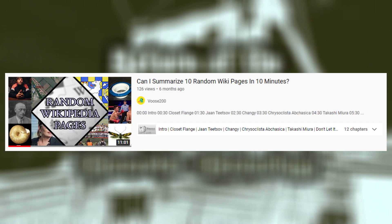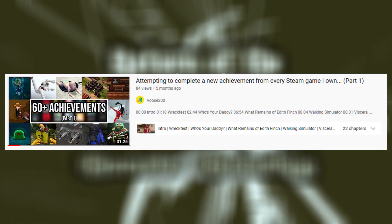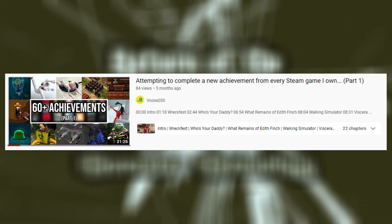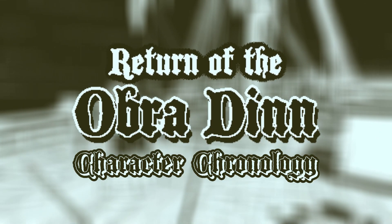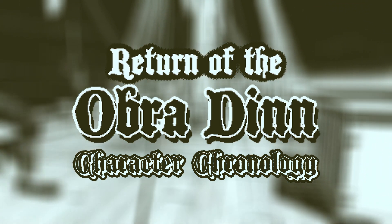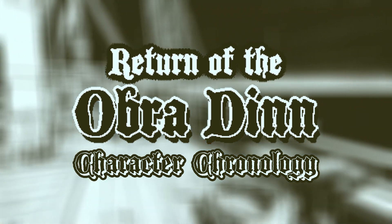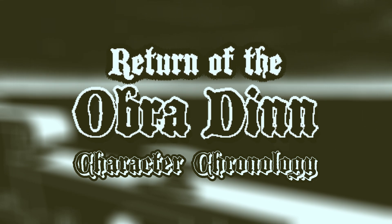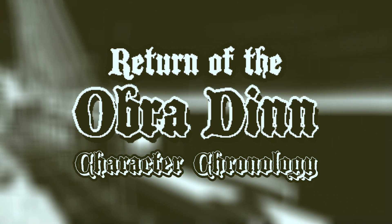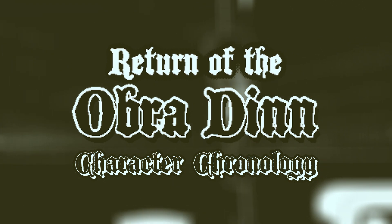Here's a good one where I attempted to summarize 10 random Wikipedia pages, and here's one of my favorite videos ever, where I completed one new achievement from 20 of my Steam games. Alright, now that that rant is over, welcome to my third Obra Dinn character chronology video. This is a series where I analyze the actions of every person aboard the Obra Dinn. In the first video I analyzed the officers, last time we looked at the tradesmen, and in this video we will be exploring the actions of every passenger on the ship.